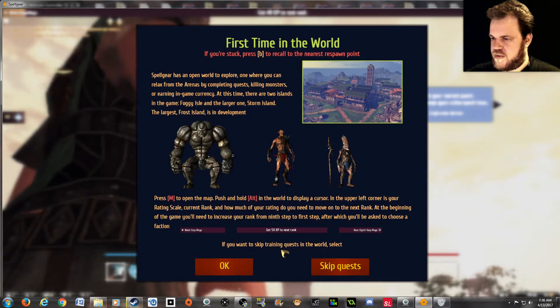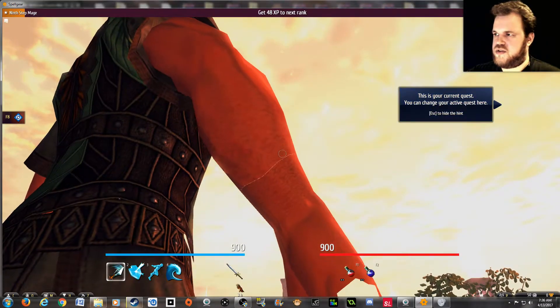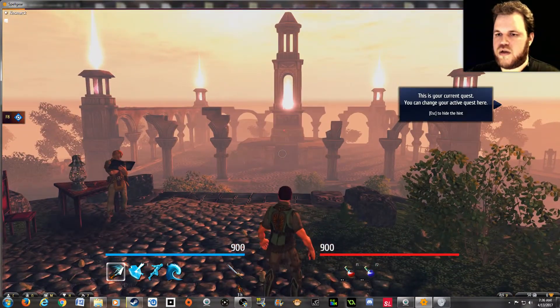If you want to skip training quests in the world, select Skip Quests. Alright, I'll just jump in here. Whoa, okay — camera, calm down there. A little jerky.